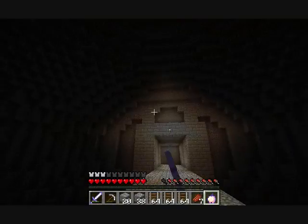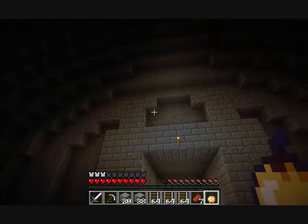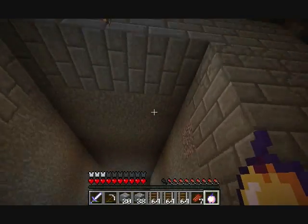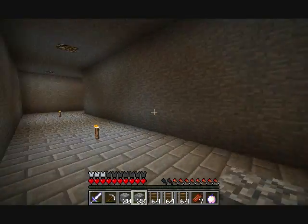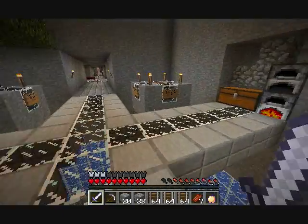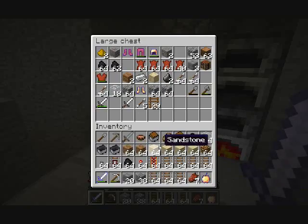This part looks suspicious to me — we've got those supports that go up even though they don't really look necessary. This skull stone would have been much better off on the floor. I suppose it did seem to stop the mobs from spawning, but we've got most of it there so that works.